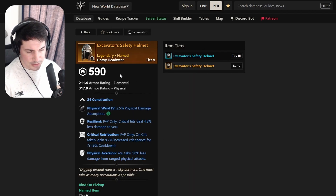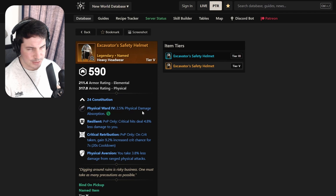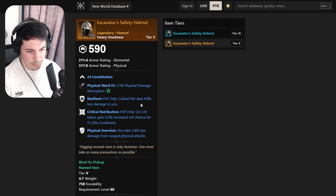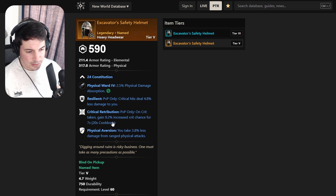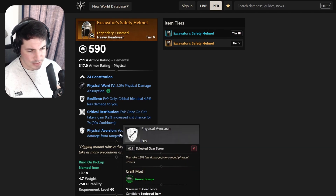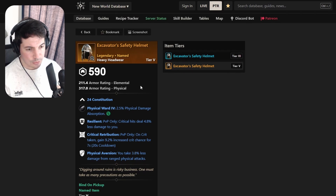For armor, heavy headwear - Excavator's Safety Helmet - it comes with Resilient, which is really really good. We don't have a lot of best-in-slot pieces for Resilient. It also comes with Critical Retribution and Physical Aversion. It's not top-tier perks but definitely a good start, and Resilient alone makes it worth considering even for heavy builds.